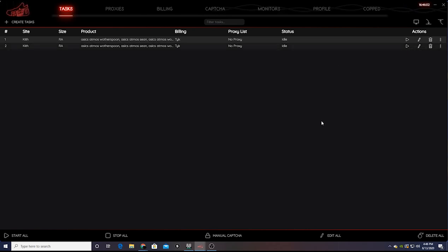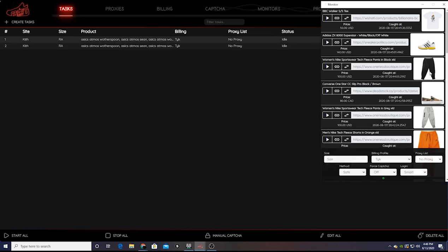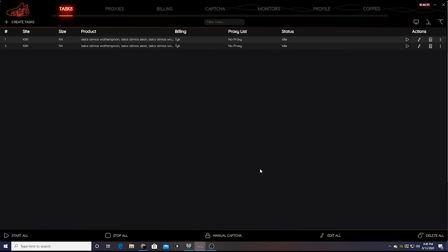That's pretty much it. Remember: start your task five minutes beforehand with a 10,000 millisecond delay, then drop your delays about one minute to 30 seconds before the drop goes live — to 2,600, 3,000, or 3,500 milliseconds, whatever you're comfortable with. You can use your monitor — always have it on in the background — because you never know if other sites could shock-drop these. But mainly the primary sites for hyped-up shoes are Kith, Undefeated, Concepts, and DS.